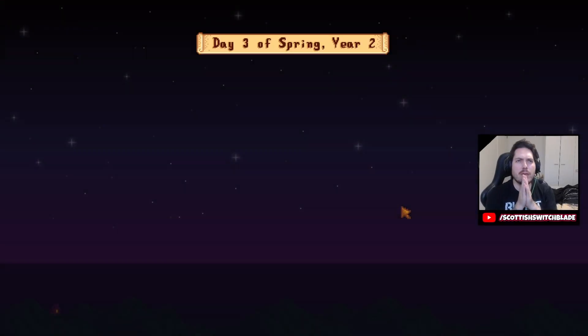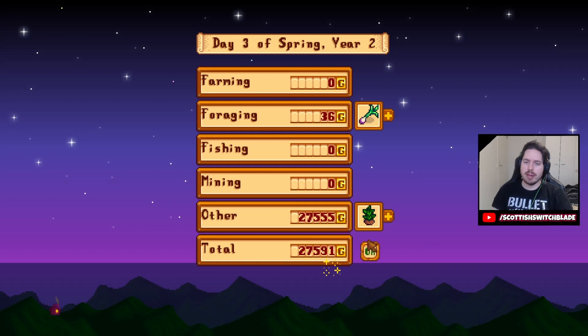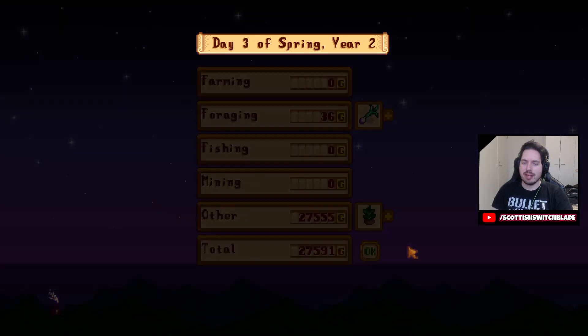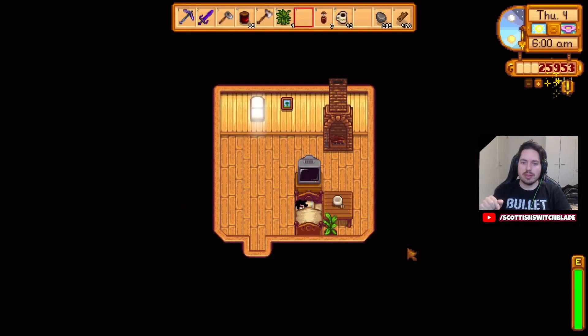55 times 500 — I don't know what that is, let's find out. It's going to be a whole lot. Yeah, that's not bad — 27,000? I'll take that. So today we need to go to Pierre's and buy probably cauliflowers.